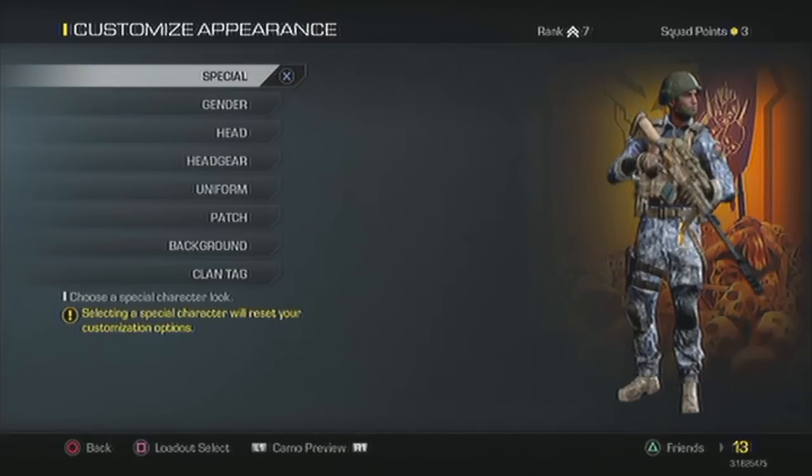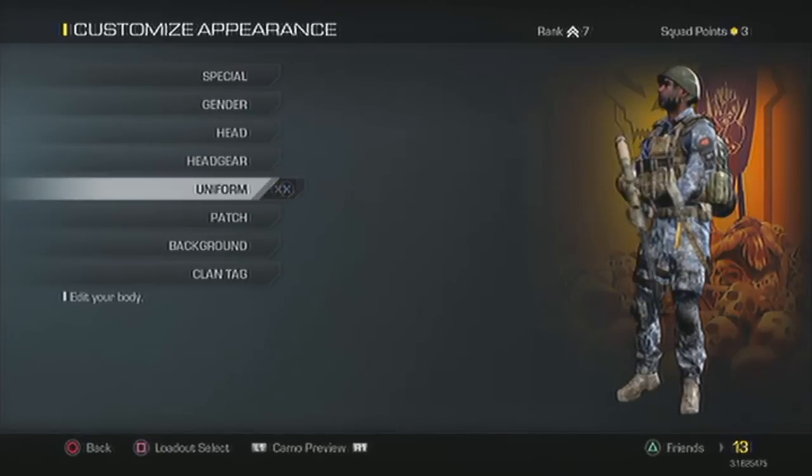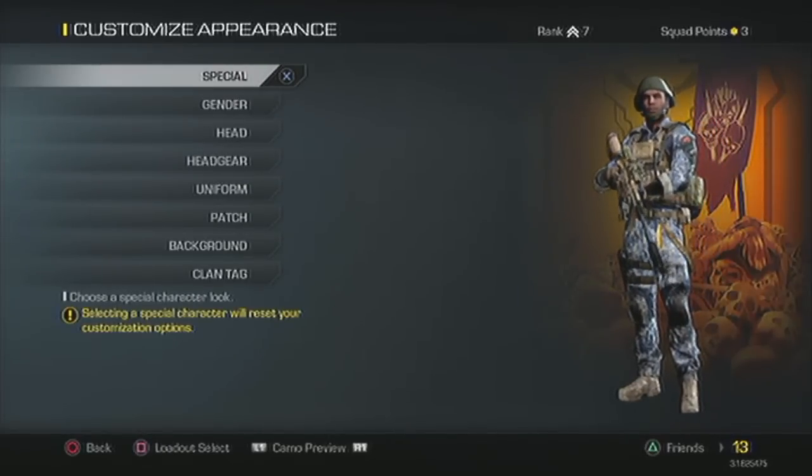Once you do this, you're going to go to here. Now this is where all of your stuff is at — all of your headgear, your head, your uniform, your patch, your background, gender — everything is right in this little place.